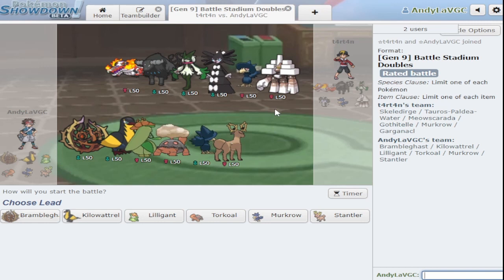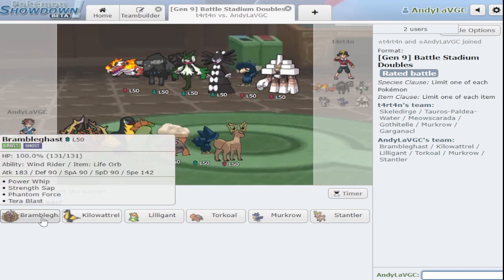That's a Skeledirge — they don't have a trick room setter unless Gothitelle gets trick room. I think I have to go Bramblegast because it can't get faked out here, but then I don't have any way to set tailwind. I want the attack boost. Let's go Bramblegast and Lilligant, with Stantler and Torkoal in the back.